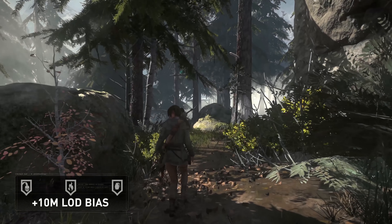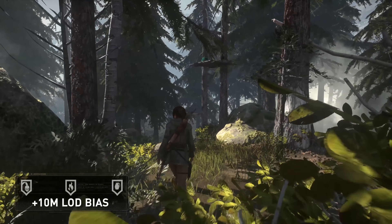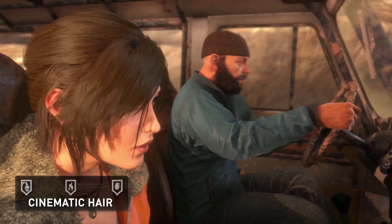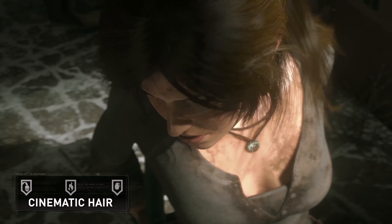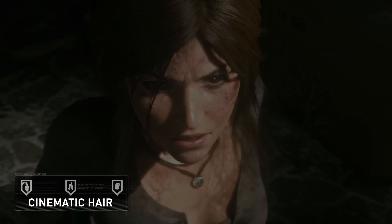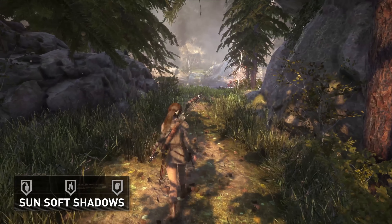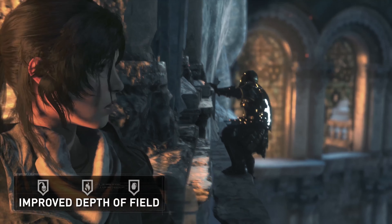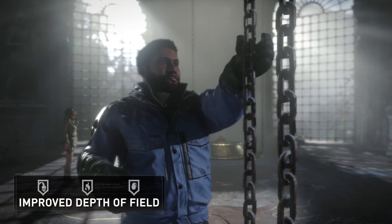All level of detail distances were retuned so that objects retain higher resolution as they recede into the distance. Lara's hair during gameplay has been upgraded to use the same higher quality hair that we use in cinematics. Sun shadows were softened to further improve the natural look in outdoor environments, and we improved the depth of field effect to create a nice bokeh effect on bright highlights visible in the scene.